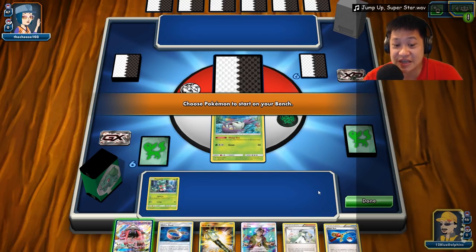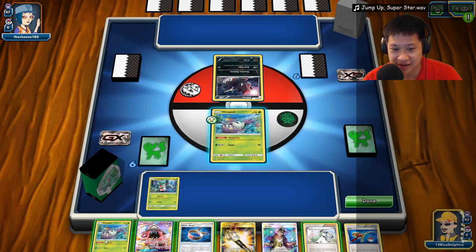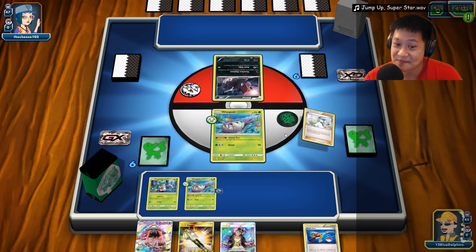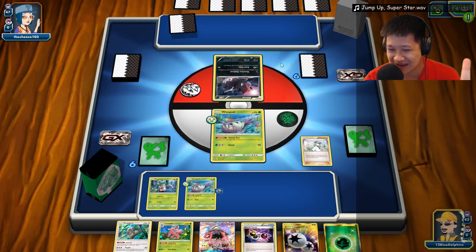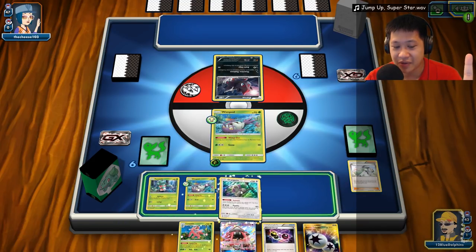Given my choices, I could just end right now — but the game hasn't started. I really want an energy so I can use my full attack next turn. If I play Lily right now I won't get much value — I'd get four cards and lose a Coconut Master and others I need later. So I'll go for an N and hope my selection is better. At least an energy card is all I want.